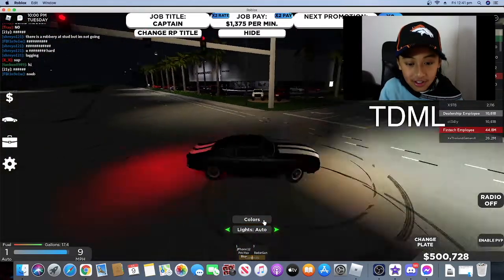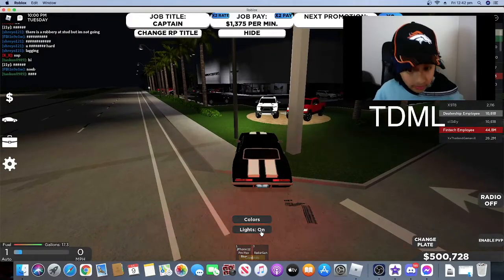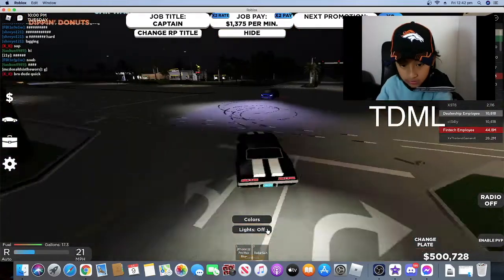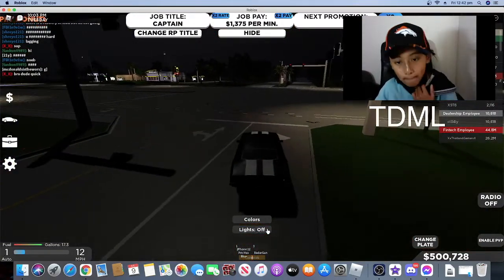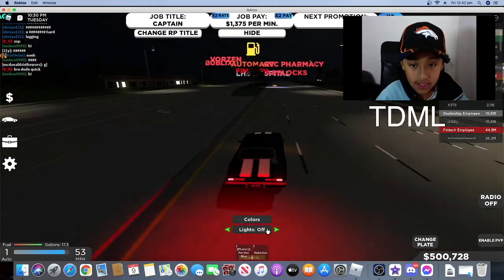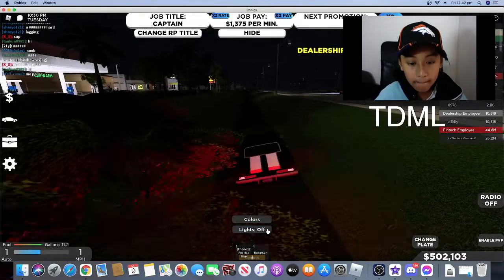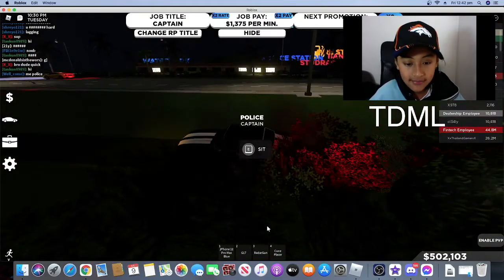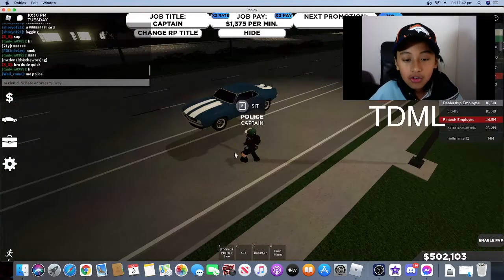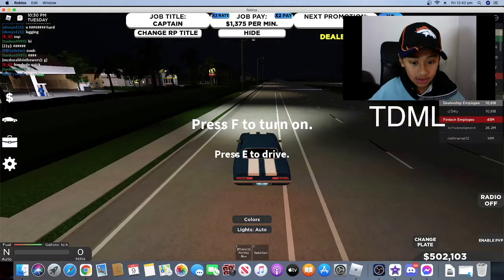This is how you do donuts in this car. Turn my lights off. That was a pretty good control drift. Good job. I got stuck. I need to get better at this — I remember I was pretty good, but not so much now. Let's try it.